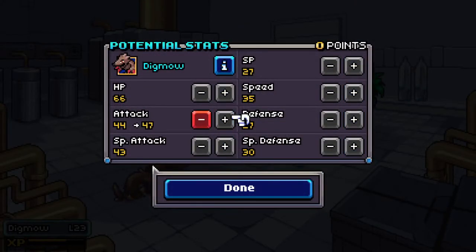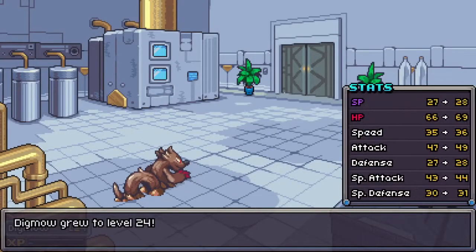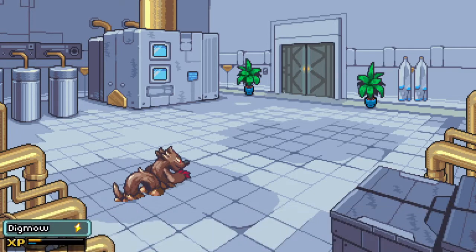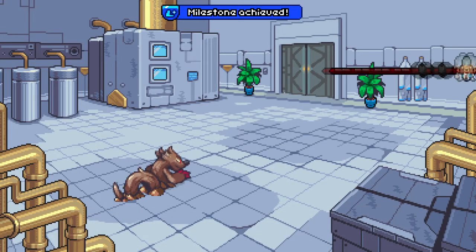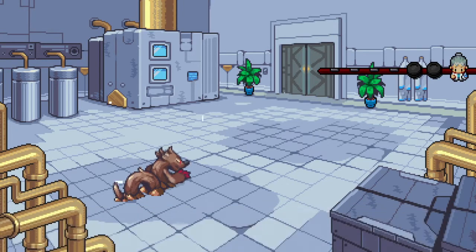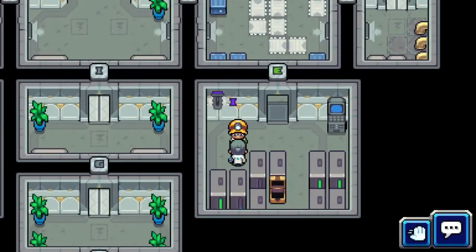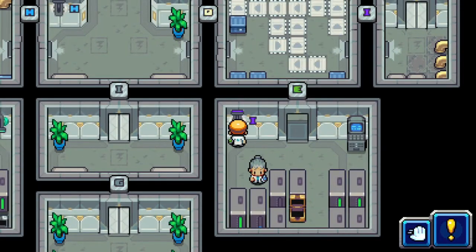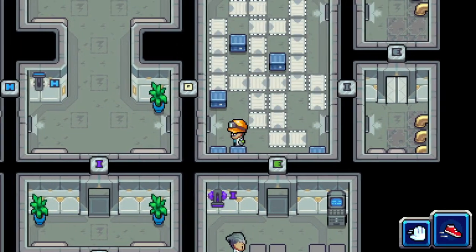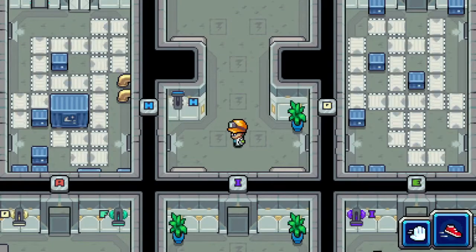I'm going to put the stat points all in attack to bump Digmall up a little more in preparation. Actually, I wonder if it should be in special attack. That's one thing I don't understand — the game doesn't make it clear which skills use attack and which use special attack. I'm not sure if only normal-type moves use attack and everything else uses special attack.